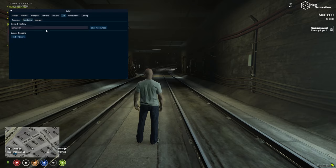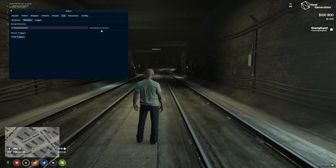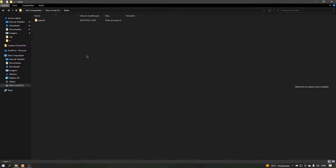Put the name of the folder and where you placed it, and click on Save Resources. Now wait a few seconds. We dumped the server. Now let's go back to the folder and see the files. Here are our dumped files.